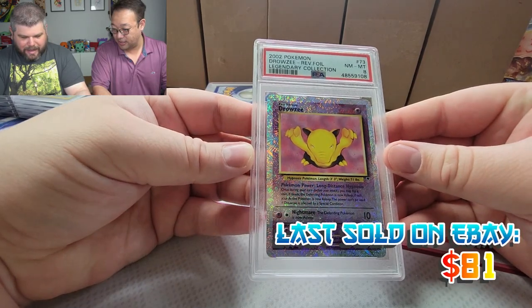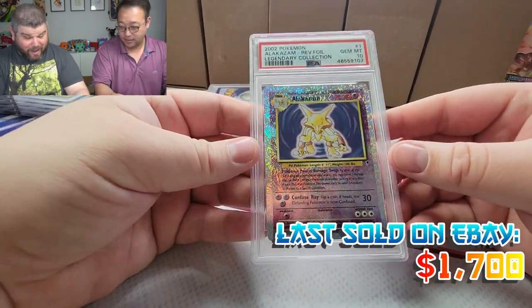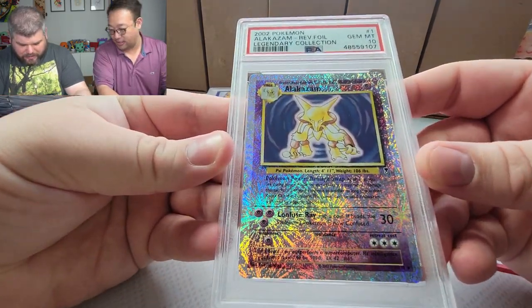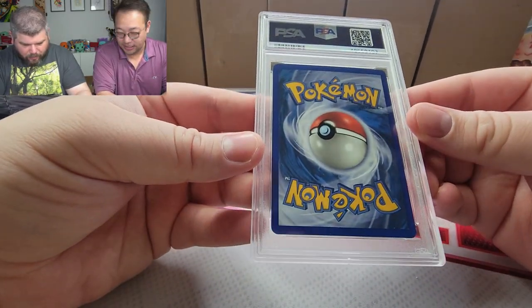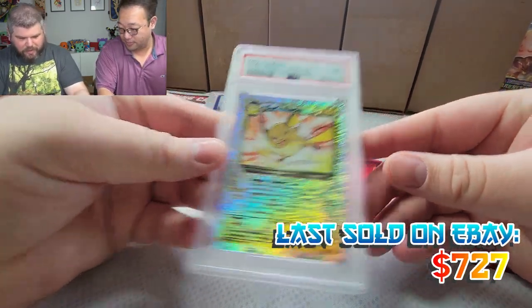Drowzee PSA 8 reverse from Legendary Collection. Alakazam PSA 10 — wow, wow, this is a huge card ladies and gents, that is definitely phenomenal. Holy smokes. Dark Raichu PSA 9.